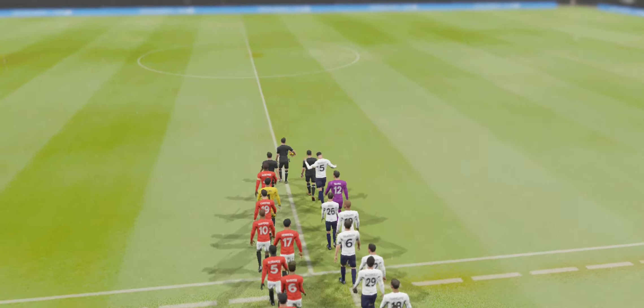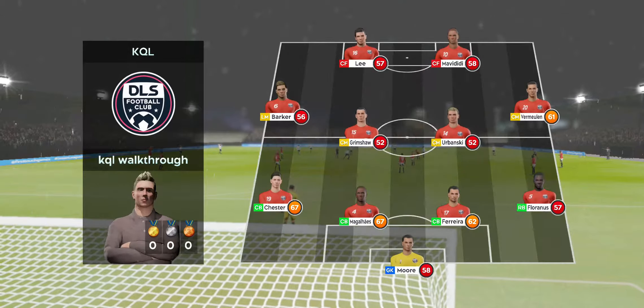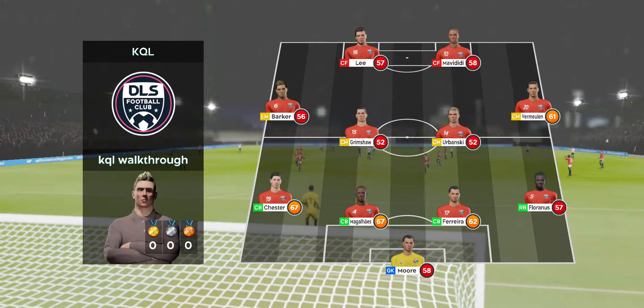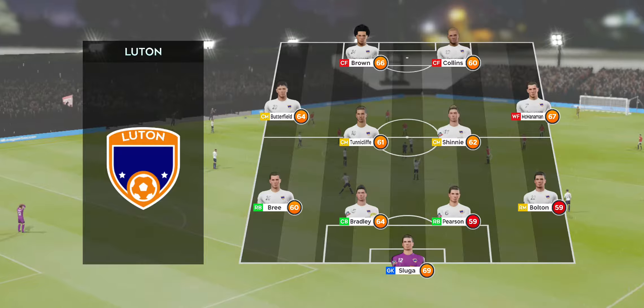A lot at stake here today — both teams will be looking for the win. There's been a lot of talk before the match about how these two will line up. Let's see what the managers have gone with. This is the XI unveiled by the home team, playing a 4-4-2 formation.